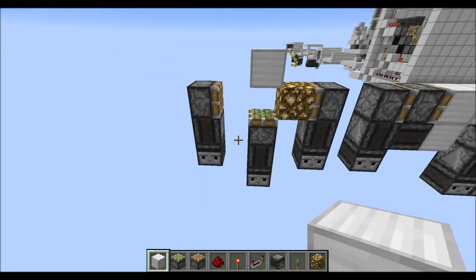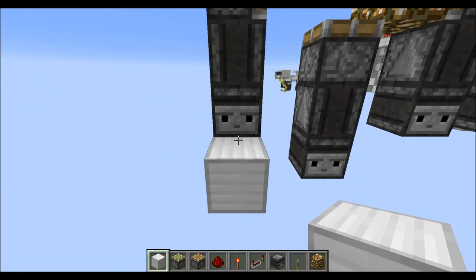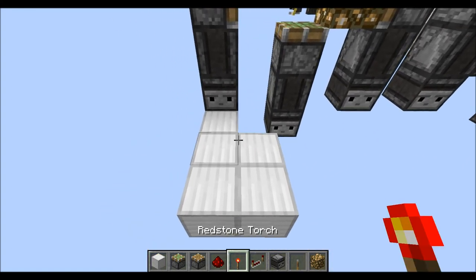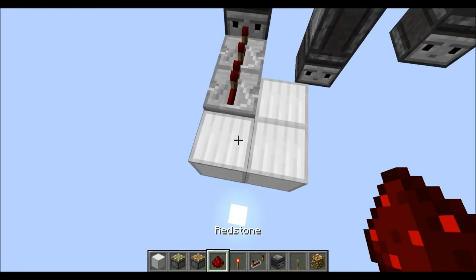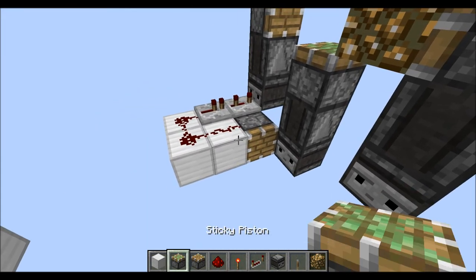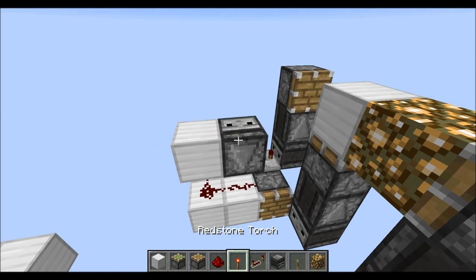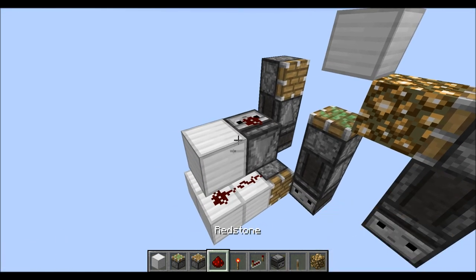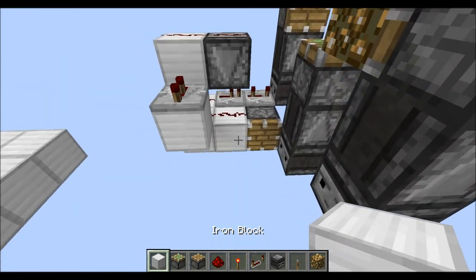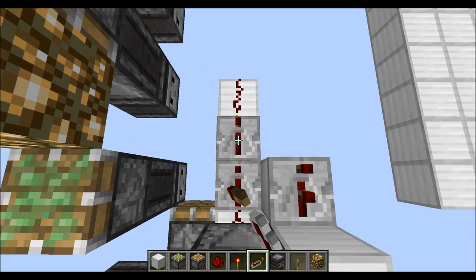After we have built the first module, let's go down here and start on this side where the block is essentially erased at the moment. Start by placing five blocks as you can see here. Now place a repeater on three ticks here, and one on one tick there. Redstone on top of those blocks. A piston in this direction. Then a normal block on top of this redstone. An observer facing downwards, like so, with redstone on top. And redstone there. Then block here with a repeater in this direction on two ticks.